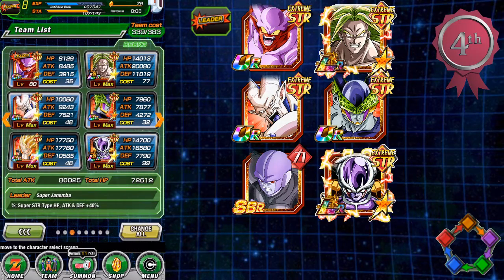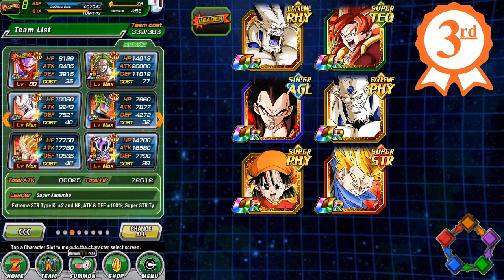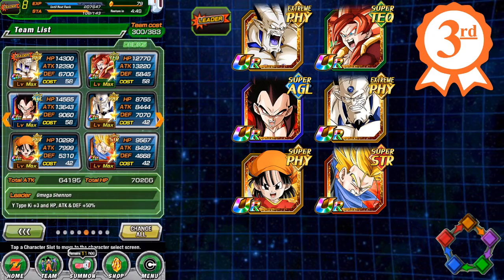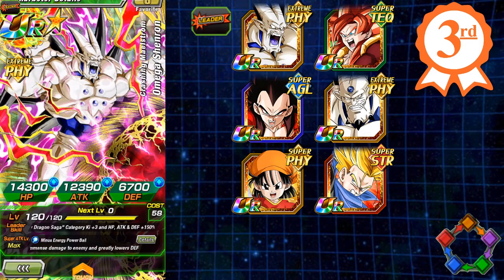Moving on to number three. Number three and number two were pretty neck and neck. Number three is the Omega Shenron team. The reason this team is number three is that after a few weeks of summoning for Omega Shenron, he might not show up regularly in the friends list. But these are basically the best in slot cards you can use with really no substitution — nothing better than these six cards. When you can have both category leads on one team, it's a fantastic team.